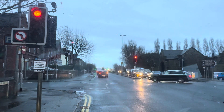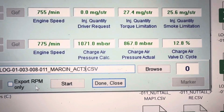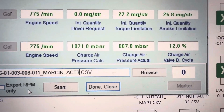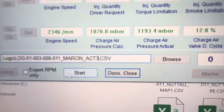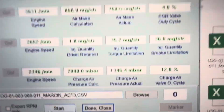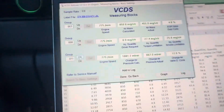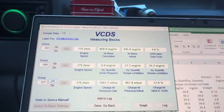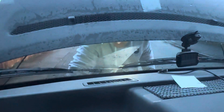We're logging again, waiting for the lights to change. The area of concern is charge pressure calculated versus charge pressure actual. That run got us 1.85 bar of boost max — still not quite there.